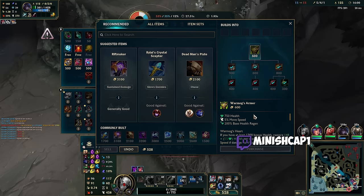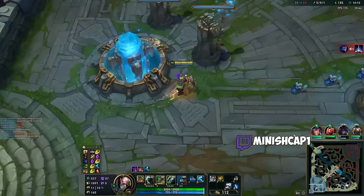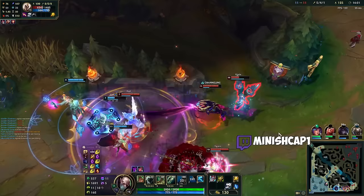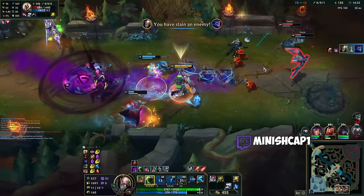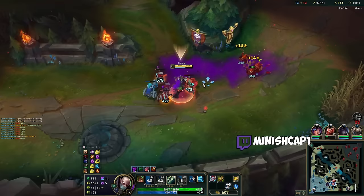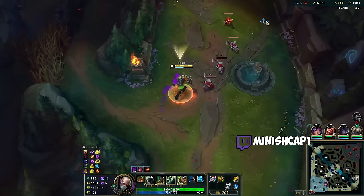I can actually sell my Doran's for Wormog's, but I hate to sell Doran's because it's my only mana regen as Singed — but I'm going to go ahead and sell it. I just want to activate my item. I have 15% bonus move speed, so I'm just going to go ahead and run down here — I'm 438 movement speed out of combat right now. Bye-bye, Azir — you're dead. I could Ghost for these guys, but without my ult up I think the Twitch shreds me.